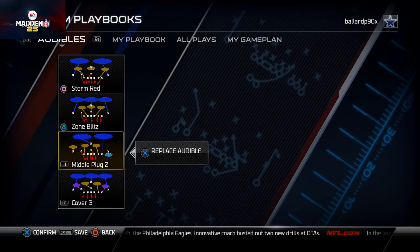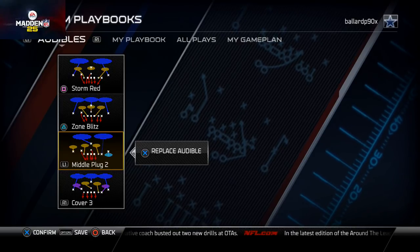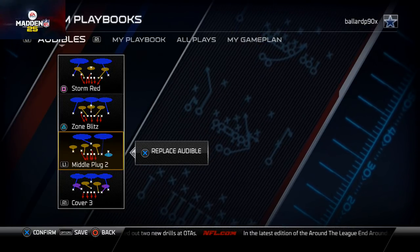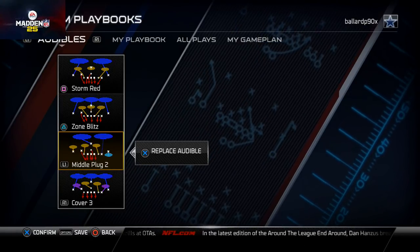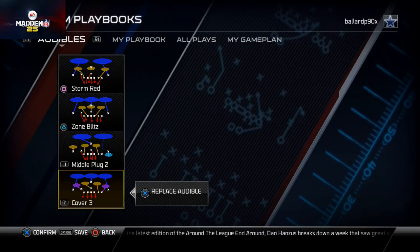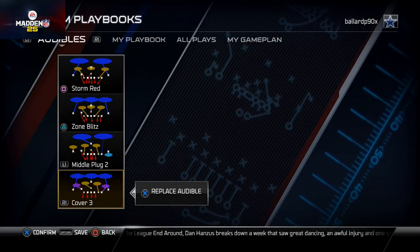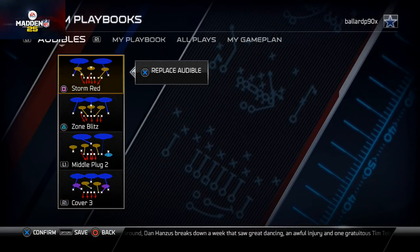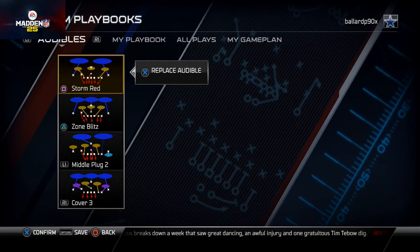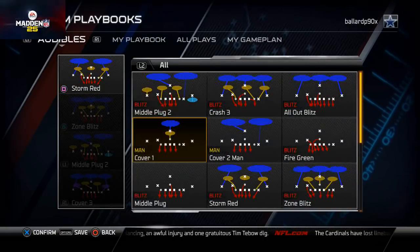Middle plug two — what I like to do is take that blitzing middle linebacker and drop him into the deep zone. It's going to be a really basic coverage defense. Cover three is a pretty good setup already, and I just need to make adjustments to protect the seams. Storm red is a good pressure zone blitz, but it also does a good job stopping the run. And if I ever want to change up to a man blitz, I'll come out in the middle plug for my man blitz.